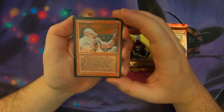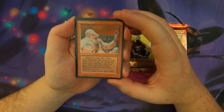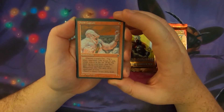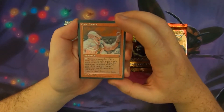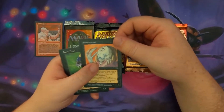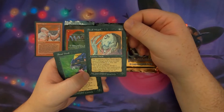Choose a target Orc. Flip a coin — opponent calls heads or tails while the coin is in the air. If the flip ends up in your favor, that Orc gets plus 2, plus 0 until end of turn. Otherwise, that Orc gets minus 2, minus 0 until end of turn. So you could end up killing your own Orcs. Not ideal, but who doesn't like a little bit of random? Flip some coins and see how it goes.